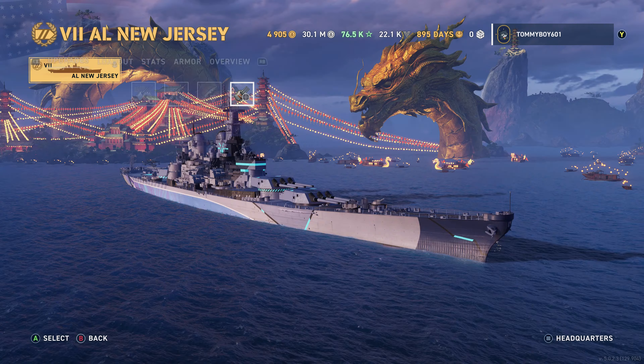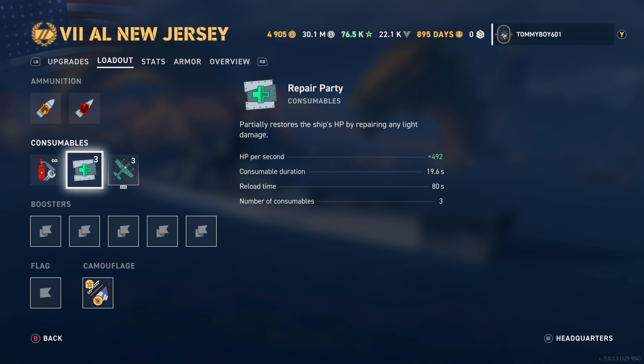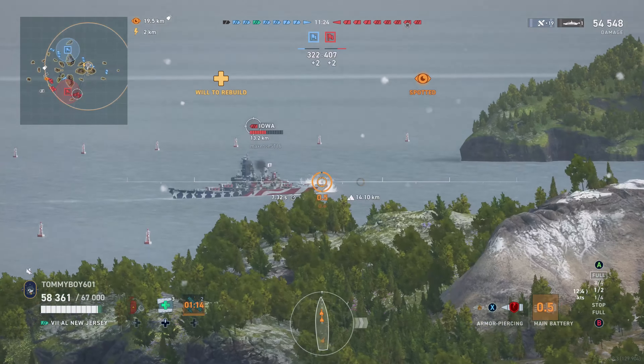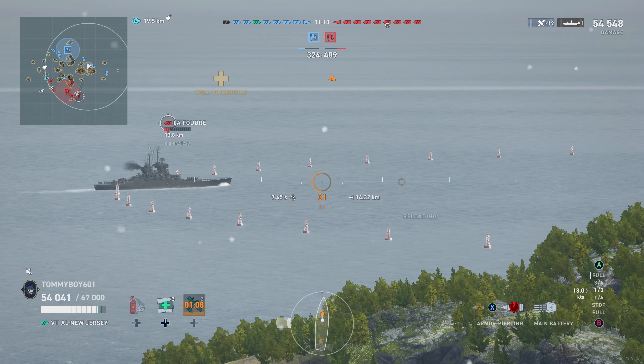What are our consumables? Same thing as Iowa. You have damage control party, 12 second duration, 70.4 second reload time. Repair party: 492 health recovered every second for a total of 9,643 health recovered per heal, lasting 19.6 seconds, reloading in 80 seconds with three charges. And then finally we have the good old catapult fighter — up for 27 seconds, reloading in 80 seconds — unfortunately only enough time to put out one salvo.